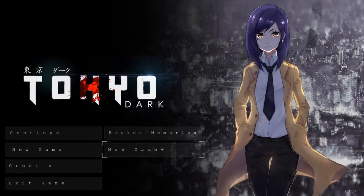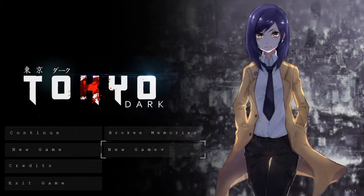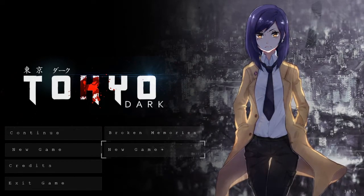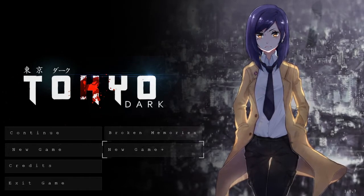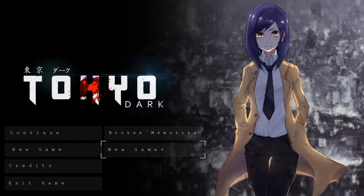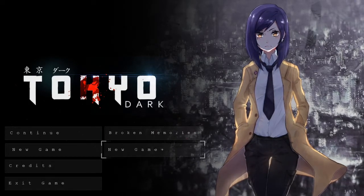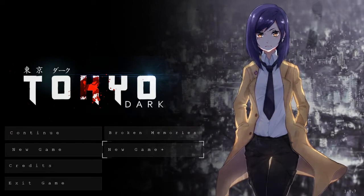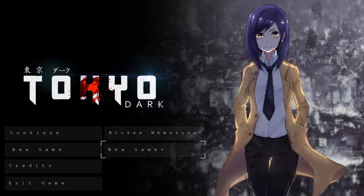Welcome everybody to the hunt for the secret ending — something involving all the Cat Niko statues you can find within the game. There are 20 of them, and I'm basically going to show you where they all are and kind of what order to take them in. Some of them only appear at certain times within the game, so if you just follow the order in which I play the game, you should easily be able to find them as well.